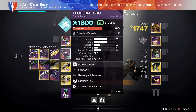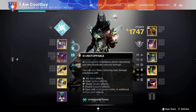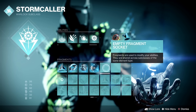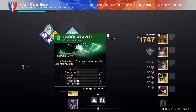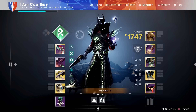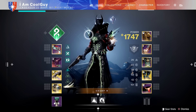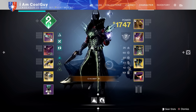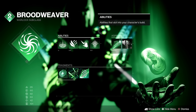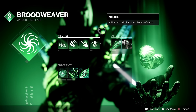Going further, your subclass is going to matter. Techeon is an arc weapon, so Stormcaller comes to mind — you can add in traces, being Amplified to fly around. But today I'm doing something pretty sneaky: I'm on Broodweaver. And earlier how I said your stat splits change with specialization — I have 90 recovery and 100 strength, so I'm getting my rift as fast as possible. But I have max melee, and Broodweaver has three melee charges.